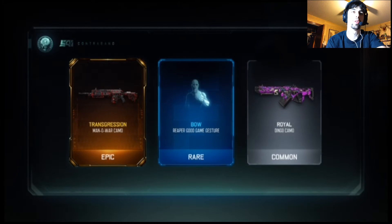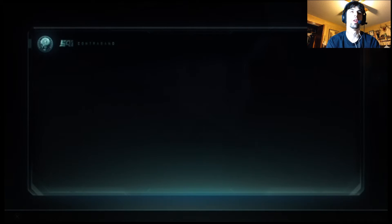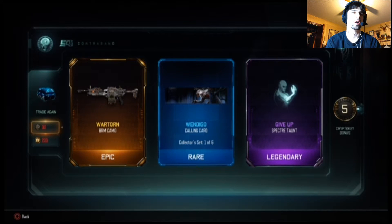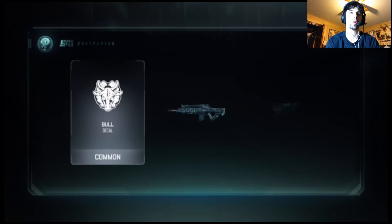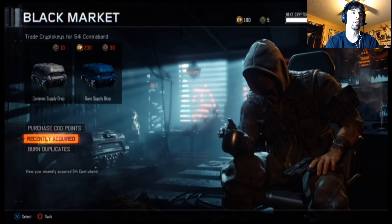Ooh, transgression Mana War — I've been using that lately and it's good. A bow for Reaper, that's cool. And blast — regular supply drop or rare. War torn for the BRM, and another taunt. I'm down for taunts. Now I can do one common supply drop — let's see what it is. Maybe we'll get something good, maybe not.